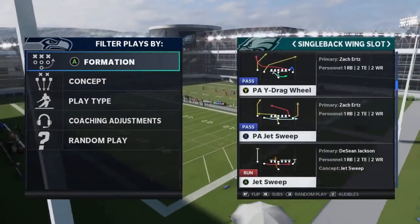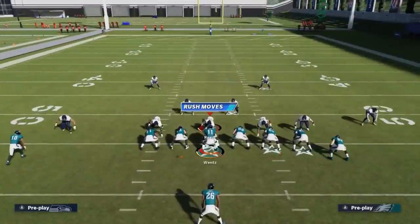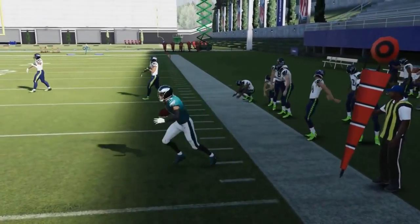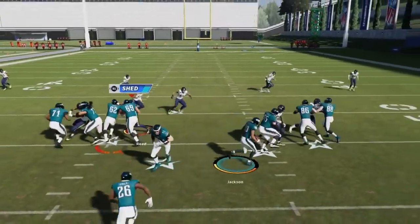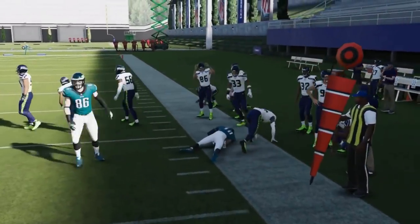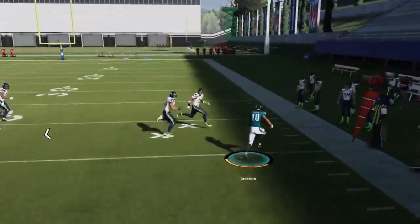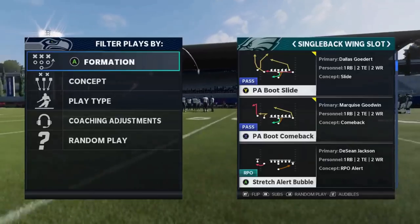Next up we've got the jet sweep. It's best against man because there won't be a cornerback outside, but even with the block pulling it's still a really consistent, successful play. Just get your fastest guy to the edge. Against man, the cornerback doesn't follow — that's why it's so successful. But it's been consistent all three runs regardless of man or zone.